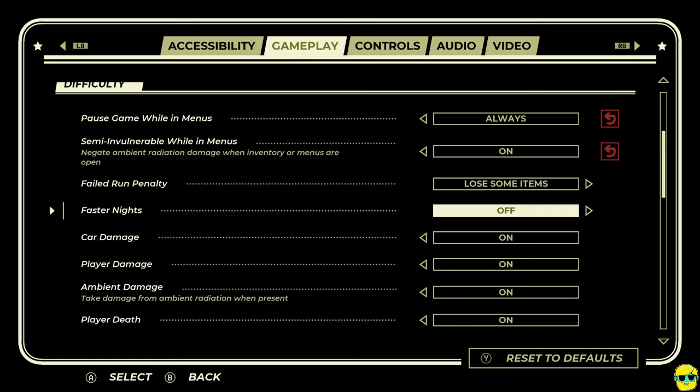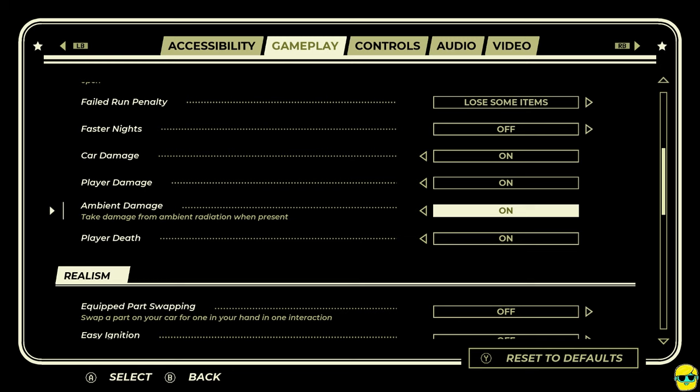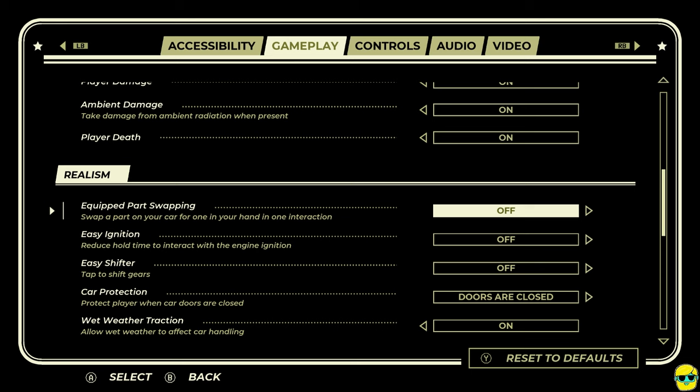I can make the night pass faster. I think with brighter nights I'm okay. I could turn off death if I wanted. Cheap items on failed runs — lose everything, or lose some items. I'll leave it at lose some, but I might take that off depending on how hard it gets.